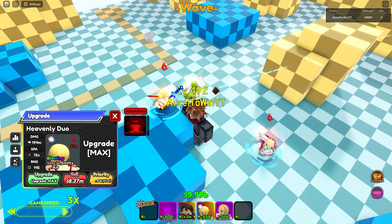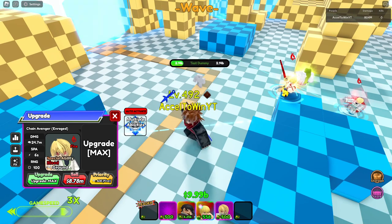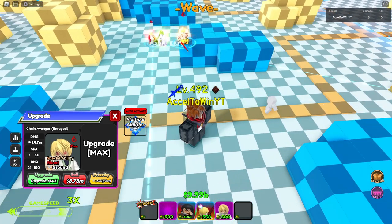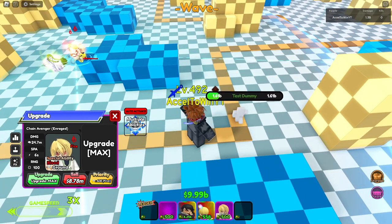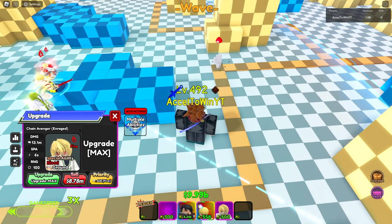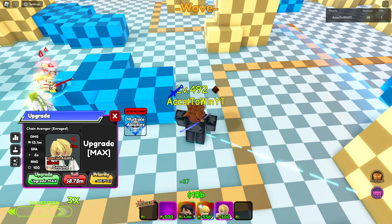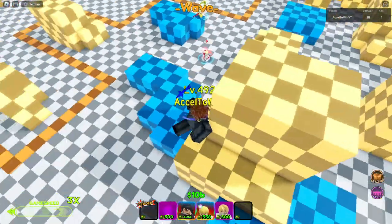Judgment Hook is essentially a finisher. Let's use the ability once the enemy hits around 1 billion health. It's a health reduction — if they have less than 1 billion health or around 10% health, it will basically one-shot them. See that — Judgment Hook just one-shots the unit even if it hadn't killed it yet.